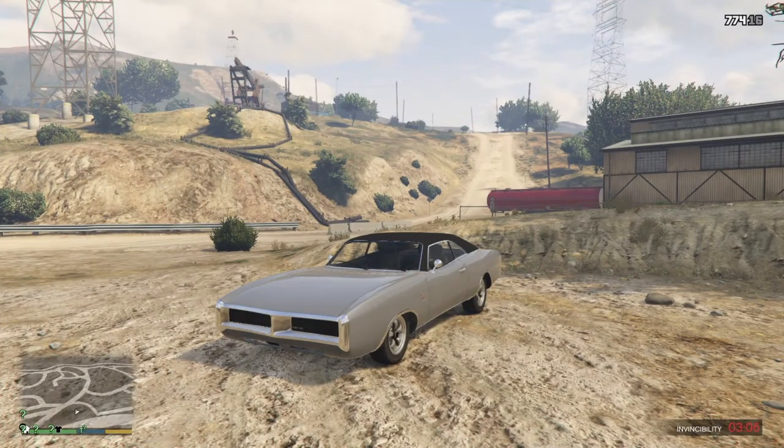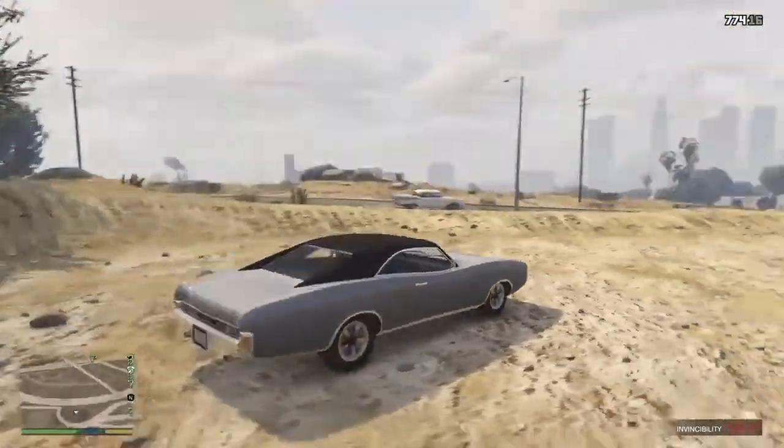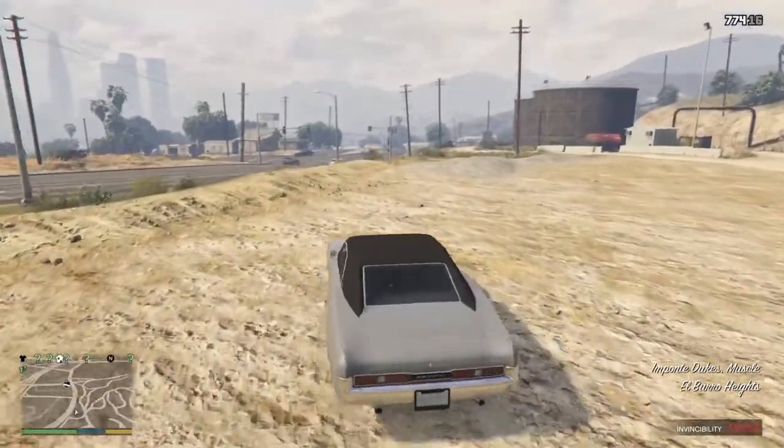Hey guys, how's it going? Firebreak4789 here, and today I want to be showing you guys how to get any car in GTA Story Mode to its top speed — any car you want. All you got to do is make sure you're Franklin, because he has a driving special ability, and that is what we're going to be using today to do this.